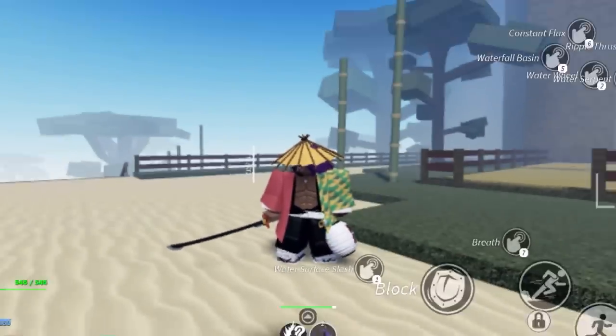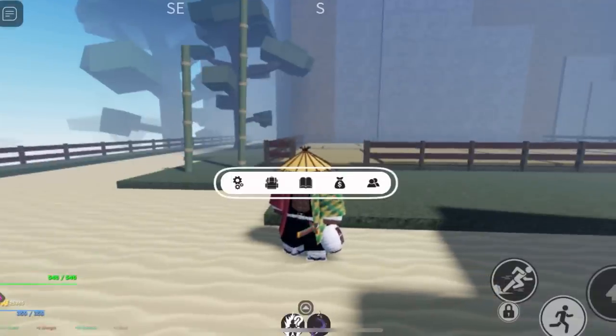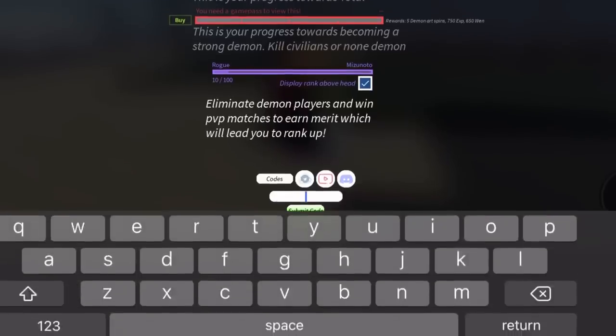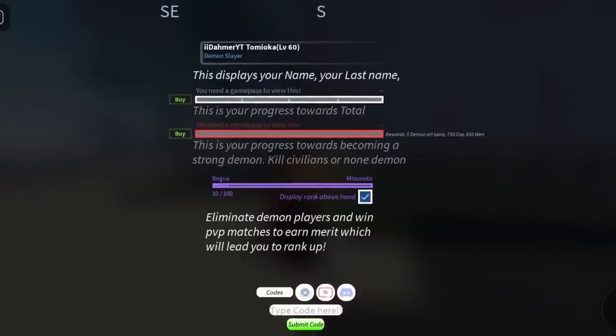To enter a code, pull up your regular menu with a tap and hold, then go to the third icon — the little book. At the bottom you'll see 'Type code here.' Enter your code, press Submit Code, and it should go through.